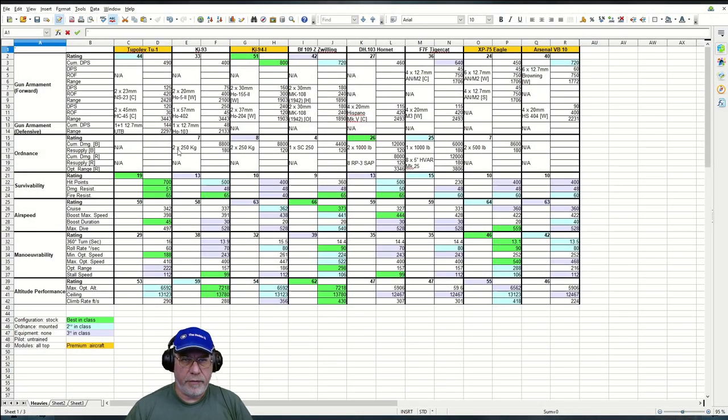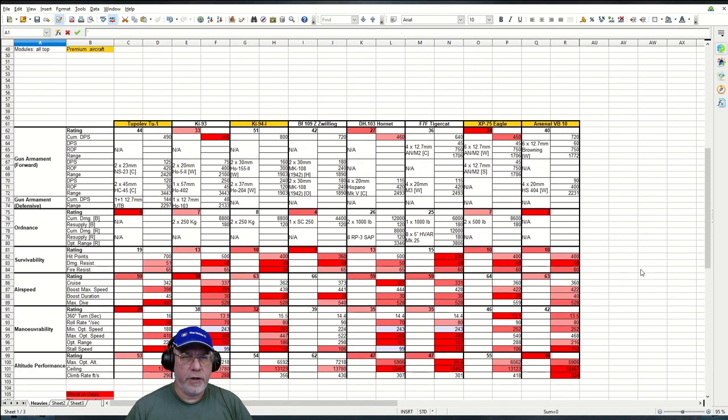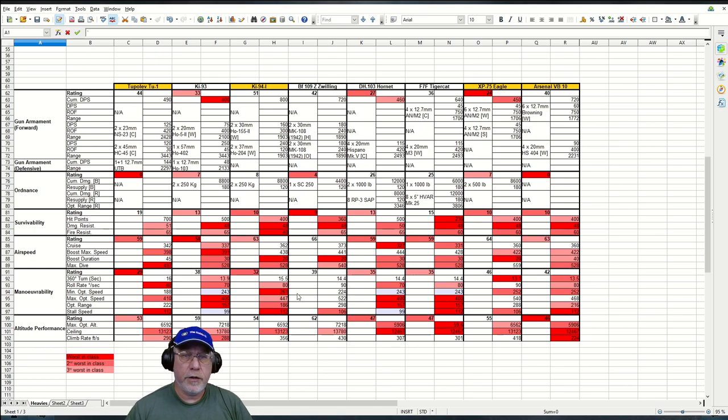Here's a spreadsheet of all the Tier VII heavies in the game — there are 8 of them. You'll find information for the Tupolev Tu-1 in columns C and D, with each of the other heavies occupying two columns to the right. Down the left, the hangar UI characteristics are listed. Configuration for each aircraft was stock, ordnance mounted where available, equipment removed, pilot sent to barracks, and modules all top. Green is best in class, light blue is second best, light purple is third best, and a gold banner indicates a premium or reward plane. Scrolling down, the logic reverses for worst in class — the darker the red, the worse it is.